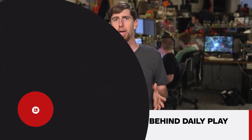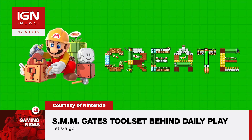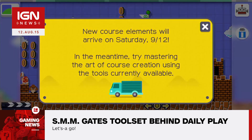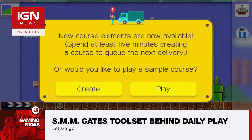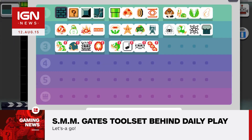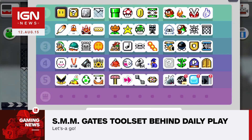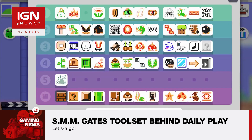I'm Ryan McCaffrey for IGN News. A new trailer for Super Mario Maker reveals how you'll unlock the creation tools through daily play. This video shows how you'll start the game with a limited set of items in your toolbox to populate the world. Playing for at least five minutes the first day will unlock another tier of tools on the second day, and so on, for a total of nine tiers. That means creators won't be able to use the full suite until more than a week after launch.